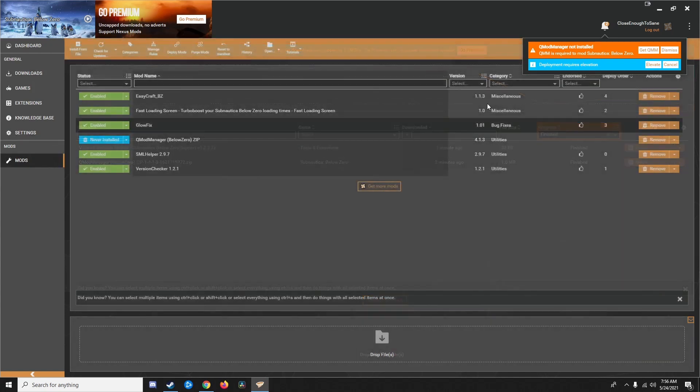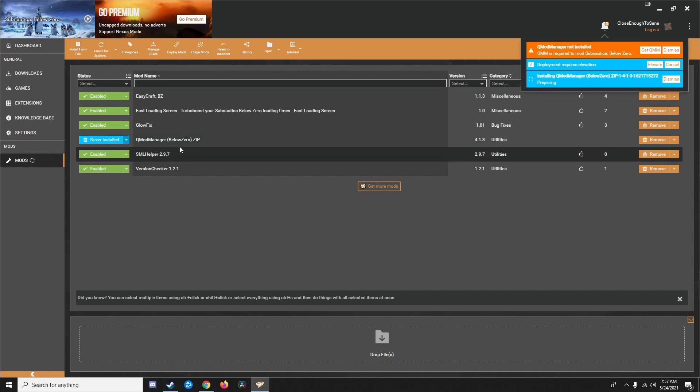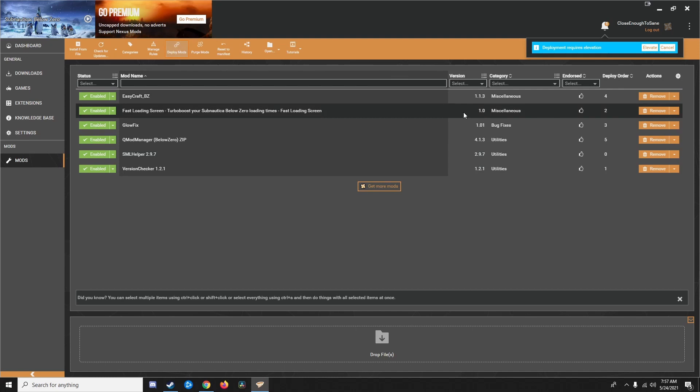Now if I go over to Mods, I can see that QMod Manager, for whatever reason, hasn't been installed. So let's fix that — let's enable it. Now it says deployment requires elevation and deployment is necessary. Deployment is just it setting the order of the mods — it's virtualizing what mods are loaded to avoid interfering with your game files, and deployment reorders the way that virtualization is arranged. I've actually never seen the elevation screen before, but I'm willing to bet it's very simple and I just click elevate and it works.